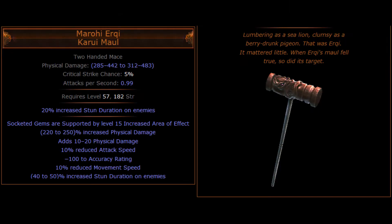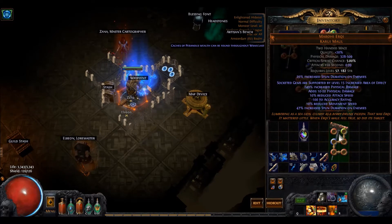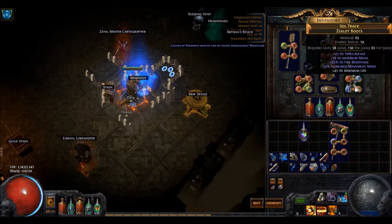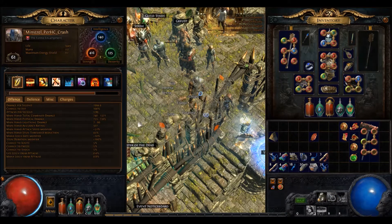In Merciless you will be looking for a good weapon. A popular unique is the unique Maul called Maroui Eraki. A lot of players have asked me if this would be the preferred weapon, and that's why I will take my time going over the pros and cons. In past leagues it has been relatively cheap compared to faster rare Mauls — in the land of the blind, one eye is king. The damage of a single hit is huge, much more than a rare 200 Maul. The higher the damage in a single hit, the more chance you have to stun monsters — white monsters and even champions will be one-shot. It has a gem modifier built in: a level 15 Increased Area of Effect, and that fits Ice Crash perfectly.